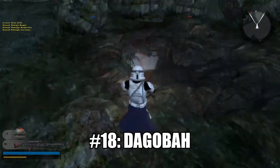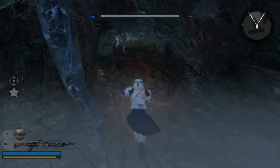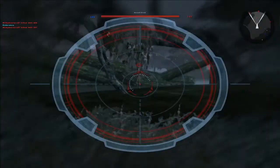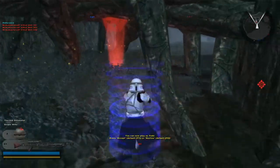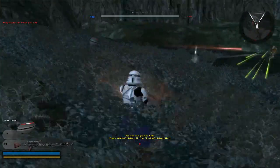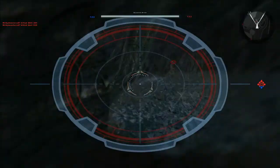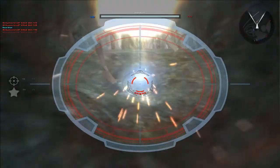At number 18 is Dagobah. The reason why it is above Jabba's Palace is because there are no Gamerian guards, which means you will only have to fight the opposing team. But the problems: Yoda is playable but he is very slow and not fun to play as — I'd prefer Obi-Wan or Luke Skywalker. It is also bland like the last map. But there is one cool easter egg: on Clone Wars you see a Loud in the map, and on Galactic Civil War you see an X-Wing. Pretty cool.